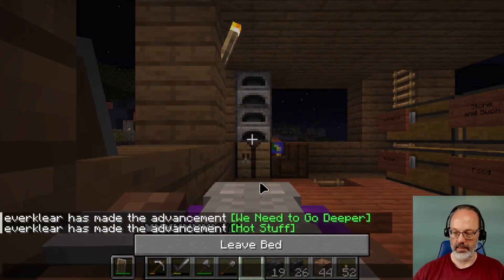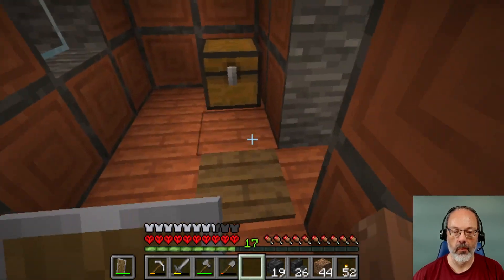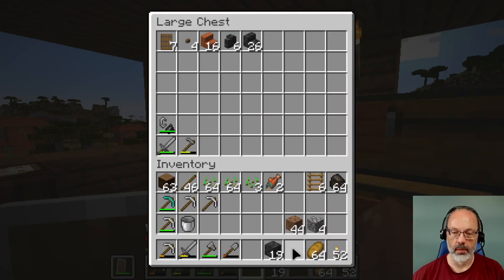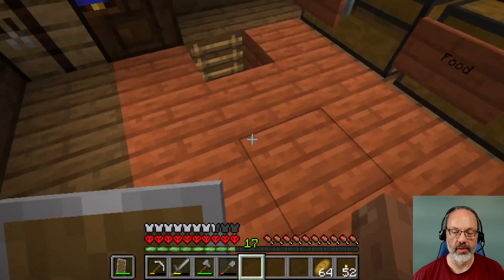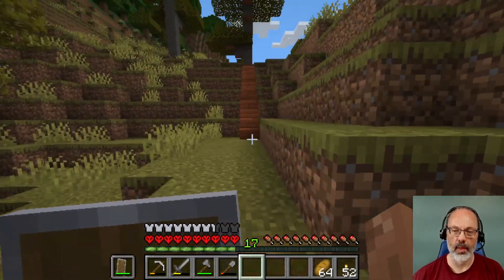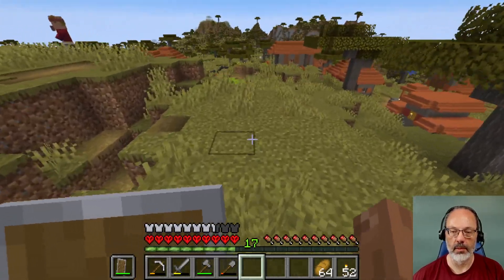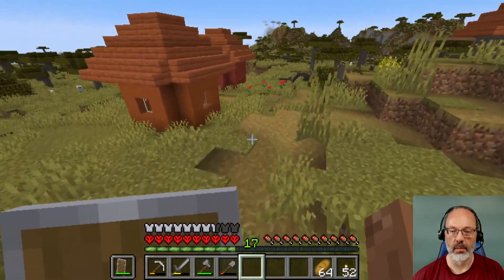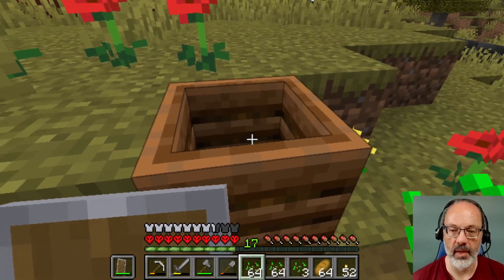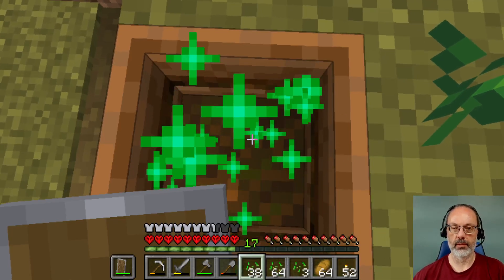What else to do that's not super trivial? I could go exploring a bit since I have food. I have all of these wheat seeds that I could probably just compost. I already have a fair bit of bone meal, which you get from composting — you can use it to grow stuff more quickly. The reason I didn't set the compost bin up right near my house is that I don't want villagers to take up the farming profession and then decide they're going to move into my house.